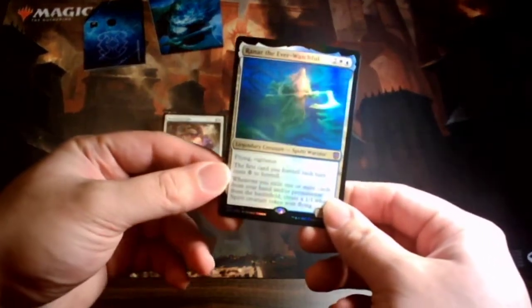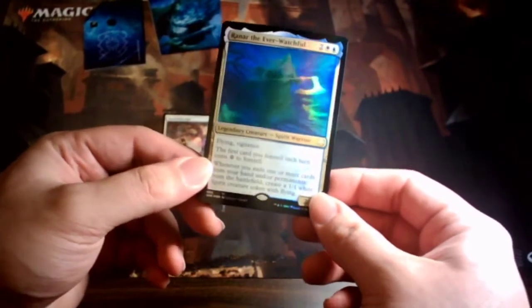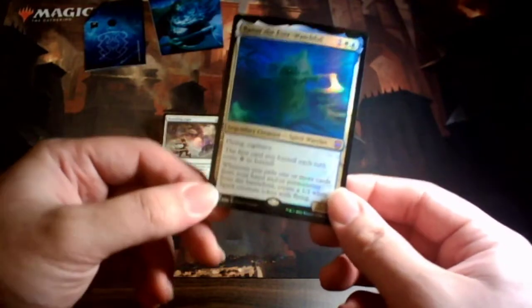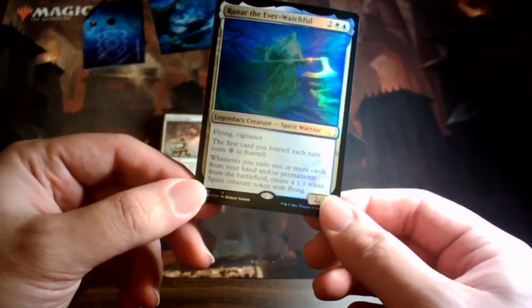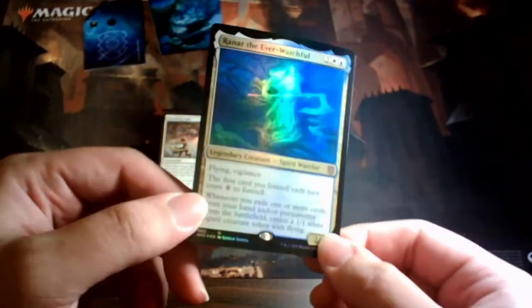Then we've got the deck itself. The commander is Grand Air the Evil Watchful. You can also get this from the collector's booster in foil. It's four mana, has flying and vigilance. The first card you foretell each turn costs zero to foretell — normally foretell costs two mana. Whenever you exile one or more cards from your hand or permanents from the battlefield, you create a 1/1 white Spirit creature token with flying. This guy basically creates armies of flying tokens.